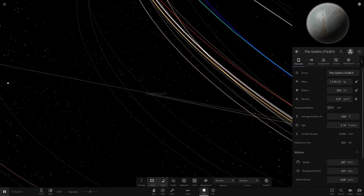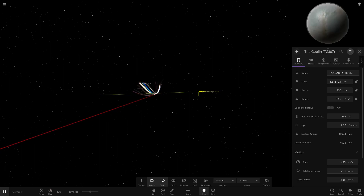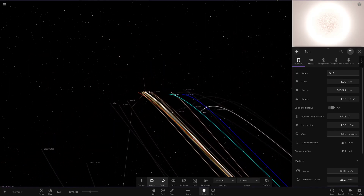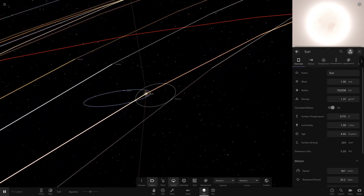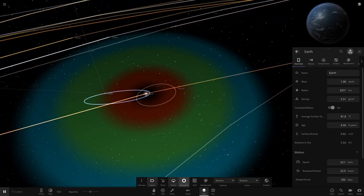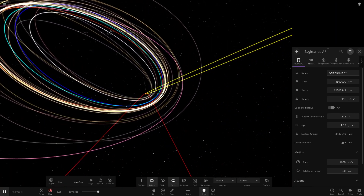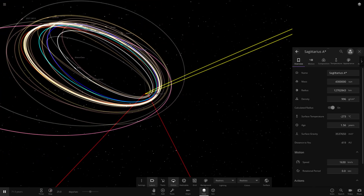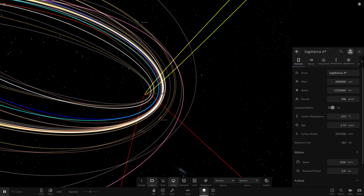I'm guessing the goblin is still out there — this thing must be traveling very fast eventually. Actually, its speed is decreasing. Maybe it's because the black hole is traveling faster so it can't actually catch up — the black hole is getting further away, so the pull on the goblin is getting less and less. Is anything still orbiting the sun? We've got Earth and Venus there — those two have got very obscure orbits now due to that very close call with the black hole.